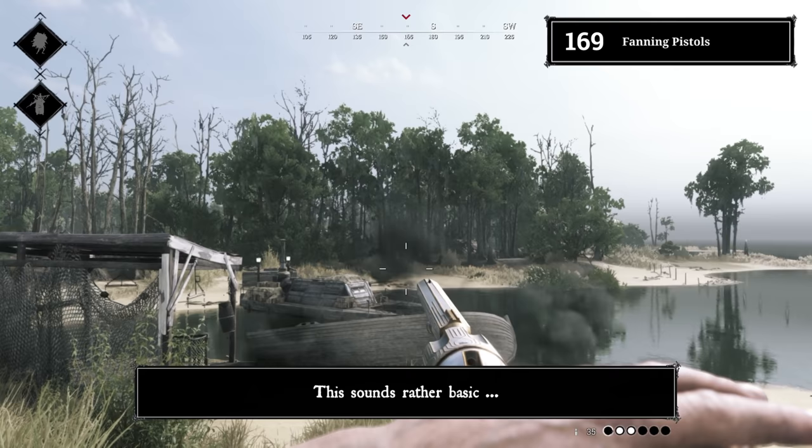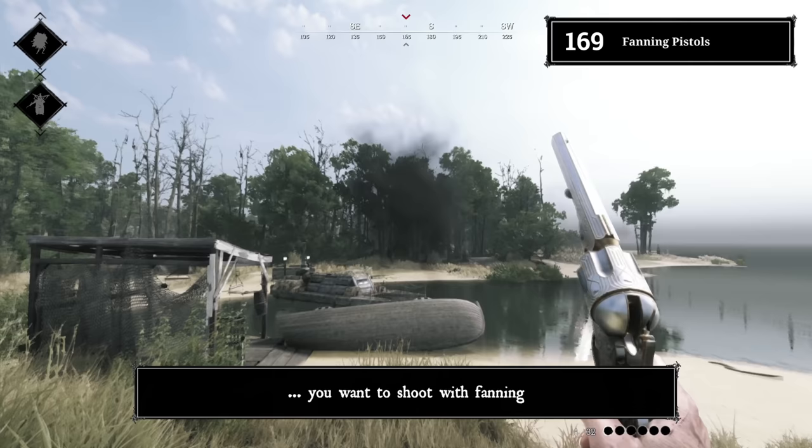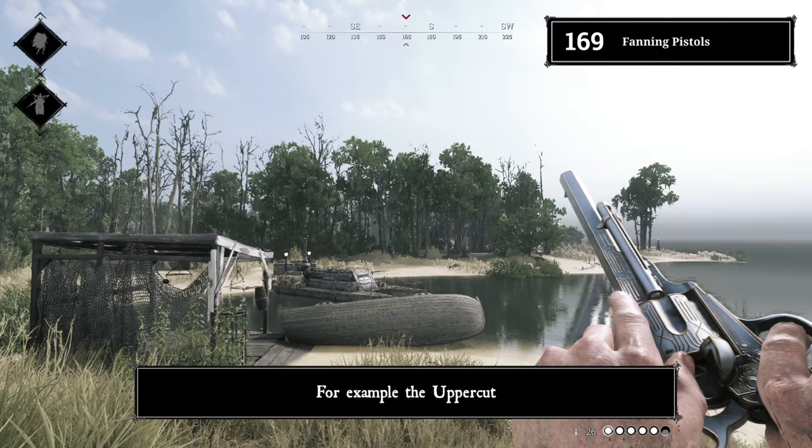Tip 169: Fanning pistols. This sounds basic, but during streams I still see people surprised by this. You don't have to click every single time you want to shoot with fanning — just hold your mouse button and the hunter will empty the pistol. Although tap fire is highly recommended with pistols that have a lot of recoil, for example the Uppercut.